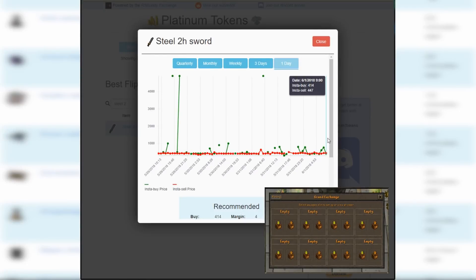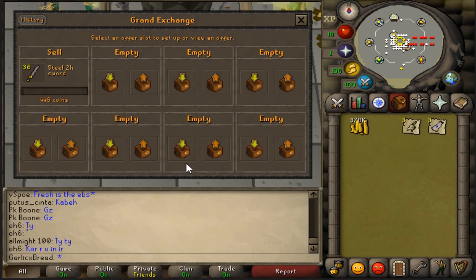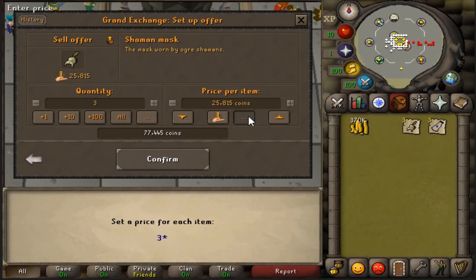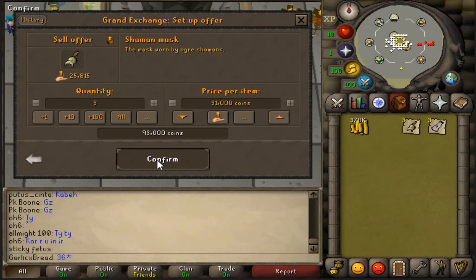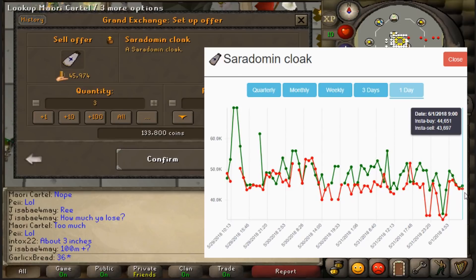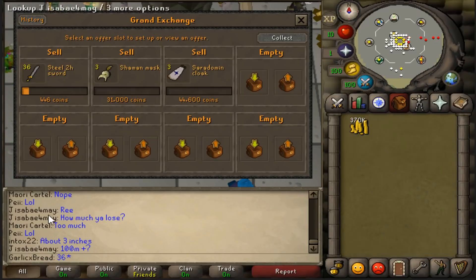The margin on Steel Two-Handed Swords has closed substantially, so I'm going to put them up at 446. Based on the graph, it looks like we can still sell the Shaman Masks for 31k. And the Sara Cloaks that we bought for 30k look like they can sell for 44,600 each.